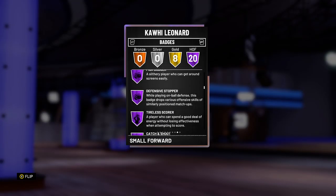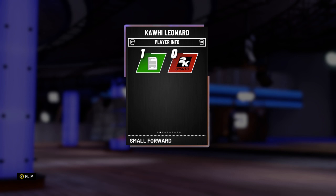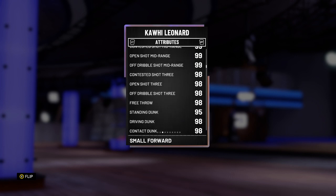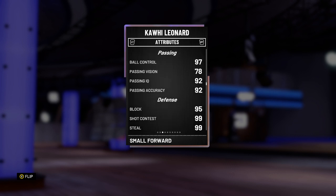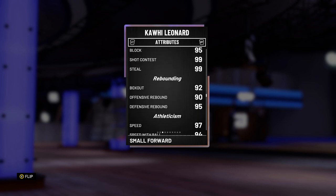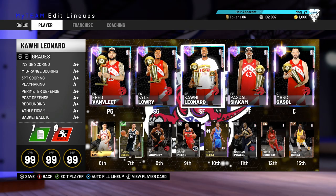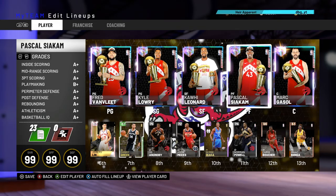Kawhi Leonard — I've just done a gameplay on him. He's a little bit baited with his release, but he does have 20 Hall of Fame badges including limitless range. He's also got some absolutely insane stats: 98 three-ball, 99 shot mid, 98 driving dunk, 97 ball control, 95 block, 99 steal. He's also got unbelievable speed, ball acceleration, and is basically perfect on defense.